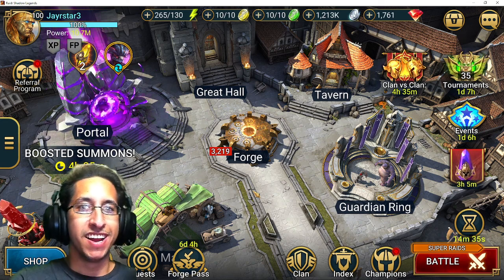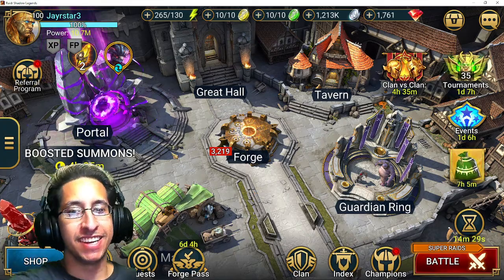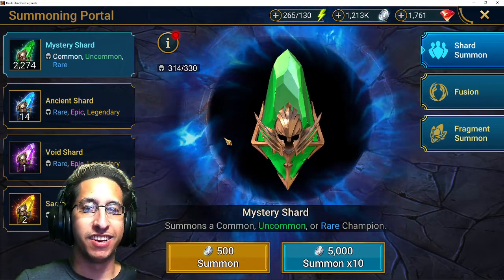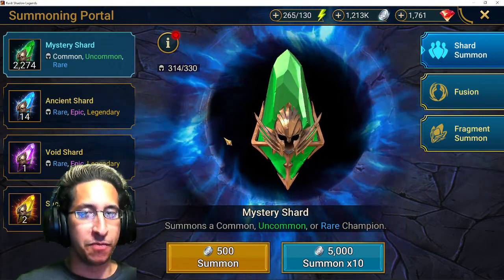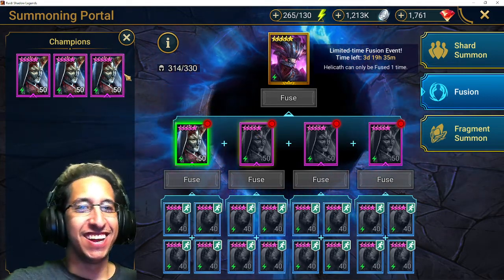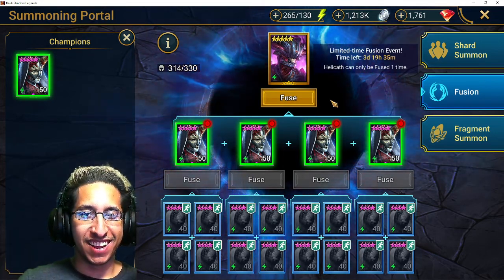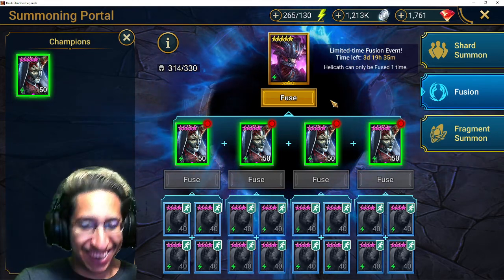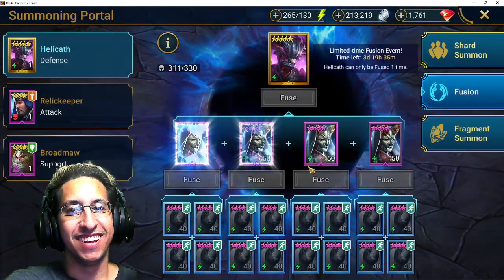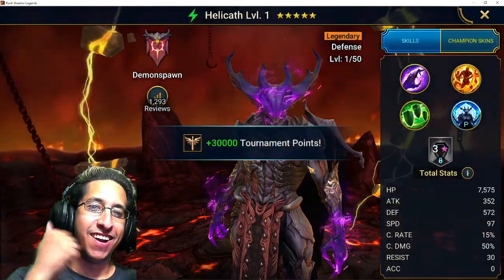Welcome Raiders to another Raid Shadow Legends video, and in this one we're going to do something special. Everyone's been going crazy for the new Helicath fusion. But if you really want to summon, if you want to get power from your summon, you have to say the chant. So get yourself ready and say: hella, hella, hella Kath, ho! And just like that, you get yourself a fusion.